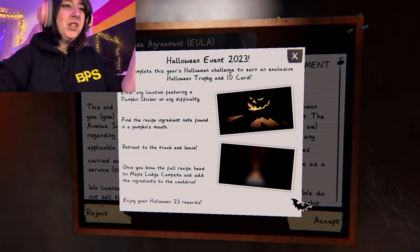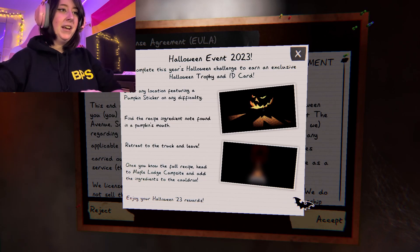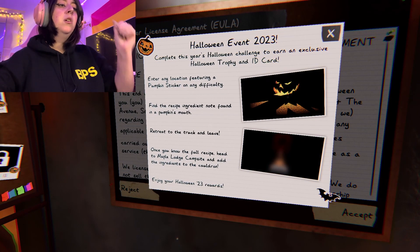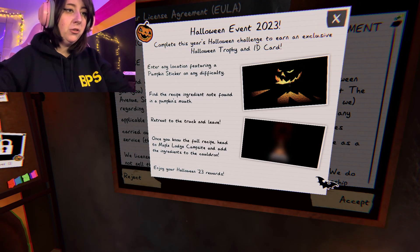Okay, complete this year's Halloween challenge to earn an exclusive Halloween trophy and ID card. Enter any location featuring a pumpkin sticker on any difficulty. Find the recipe ingredient notes in a pumpkin's mouth. Okay, retreat to the truck and leave. Once you know the full recipe, head to Maple Lodge campsite and add the ingredients to the cauldron. Enjoy your Halloween 23 rewards.